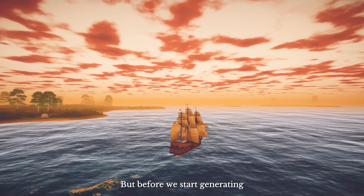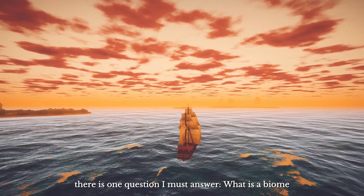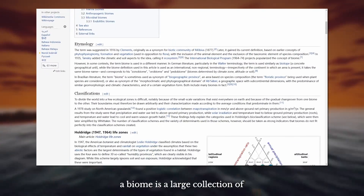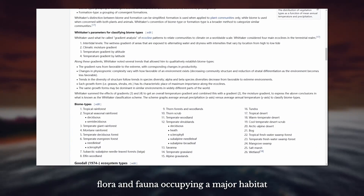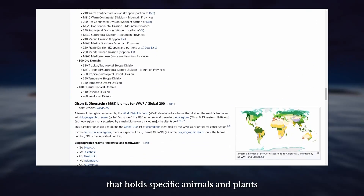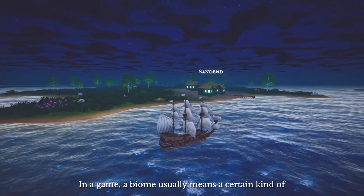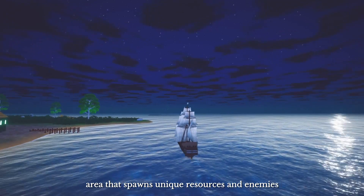But before we start generating, there is one question I must answer: what is a biome? According to Wikipedia, a biome is a large collection of flora and fauna occupying a major habitat. In other words, it means a kind of land that holds specific animals and plants. In a game, a biome usually means a certain kind of area that spawns unique resources and enemies.